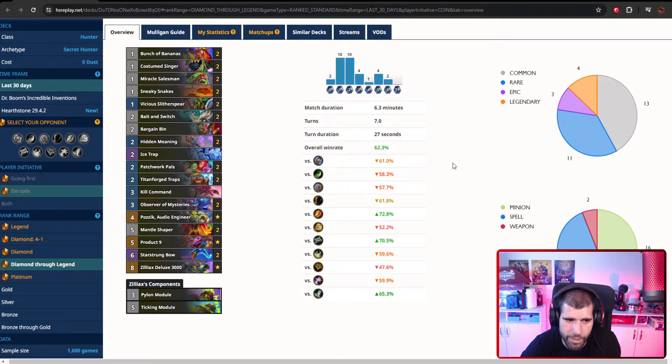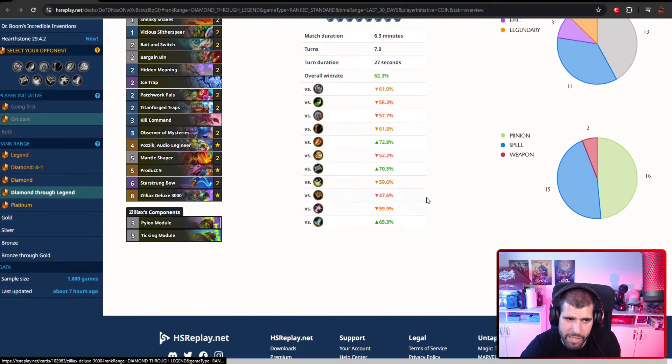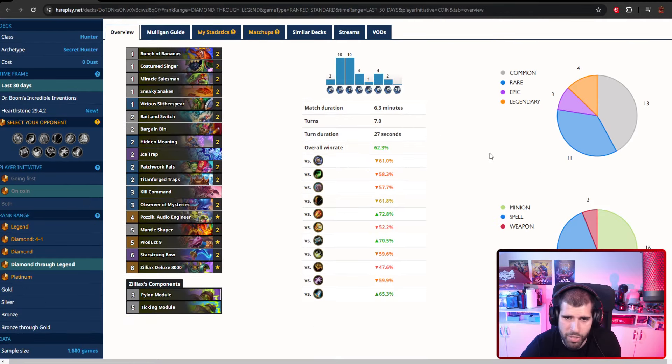That's it for the deck — it's not very expensive, it only has three legendaries: Pazic, Product 9, and Zilliax. The rest is actually pretty cheap. Let's see how we do with this deck.